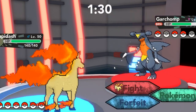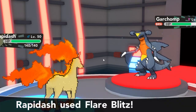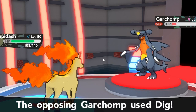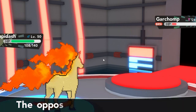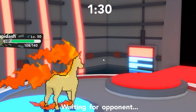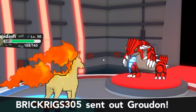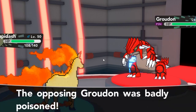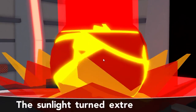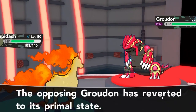His next move is to go into Garchomp and I already know he's running Dig, so there's no point switching out. With the sunlight up, our Flare Blitz does massive damage. He goes for Dig again — that move is such a liability; if he had Earthquake it would have done a lot more damage to Rapidash. Garchomp dies underneath the ground. His next Pokemon is Groudon, but unfortunately he decides to leave the game because Groudon is banned from the Coliseum. That's GG.